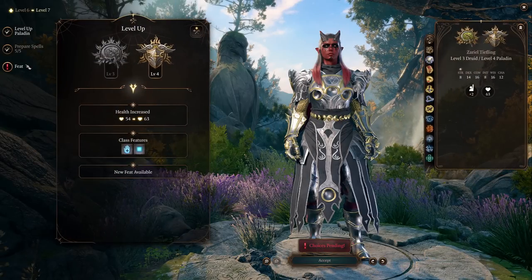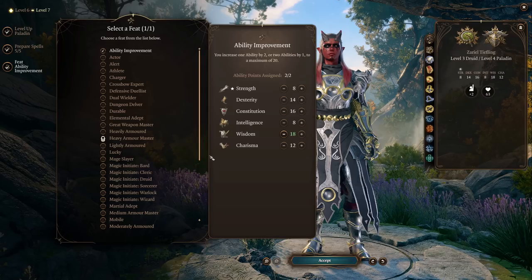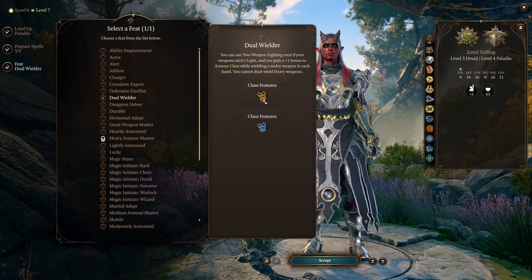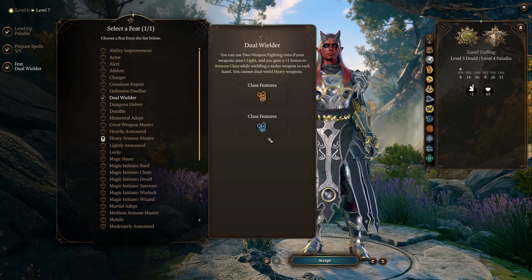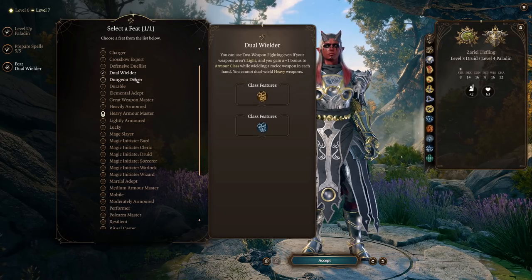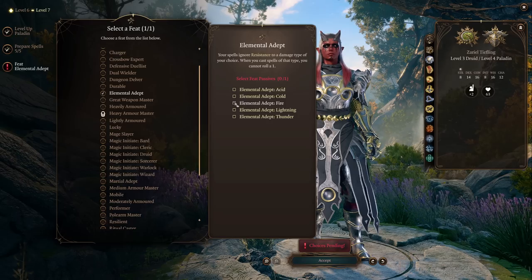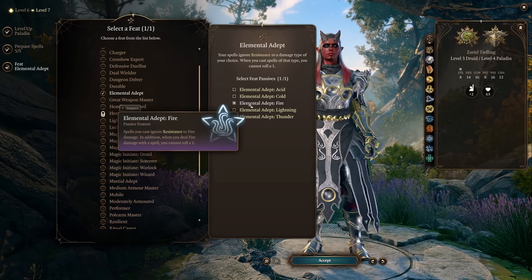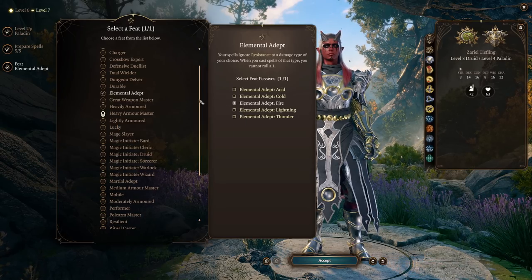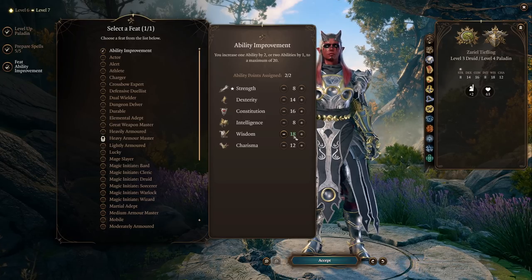At Paladin Level 4, we're getting our first feat. I absolutely want to bump up our Wisdom to 18 here. However, if you want to go with the dual wielding option, you could grab Dual Wielder here to use things that aren't light and gain a plus one armor class. Another option would be Elemental Adept, since we're doing primarily fire damage — having the ability to ignore resistance to fire damage is pretty good, and it would prevent us from rolling a 1 on Flame Blade damage. However, I mainly want to focus on ability score improvements to make sure we're landing those hits and doing the most damage with our initial strikes.